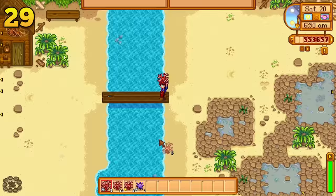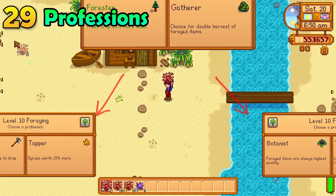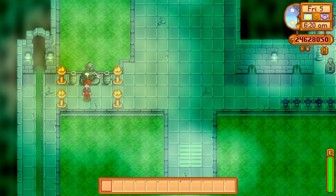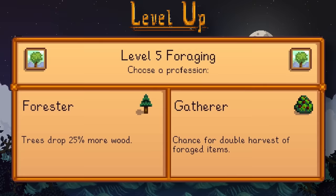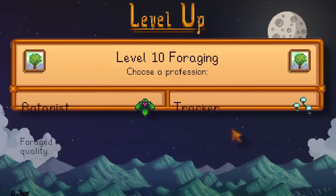If you accidentally made a massive mistake with your professions — like picking the tracker profession, for example — you can still change it. All you need to do is go into the sewer and use the statue of uncertainty. For the low cost of 10,000 gold, you can reset your profession for a single skill. However, this only works if you are at level 10 in that skill.